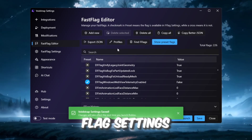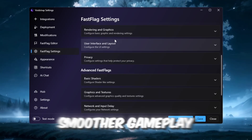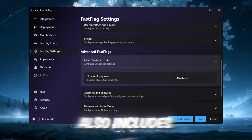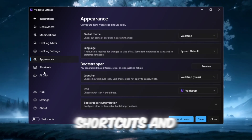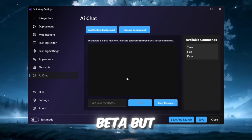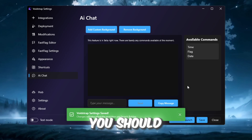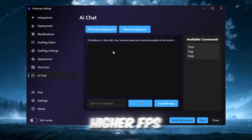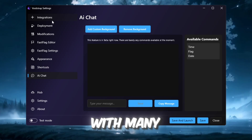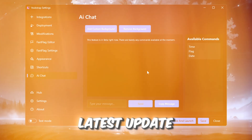Then open the Fast Flag settings tab and apply ready-made optimization profiles for stable FPS, smoother gameplay, and better ping. Voidstrap also includes sections like Appearance, Shortcuts, and an AI chat tool that explains flags, which is still in beta but very helpful. Close Voidstrap and always launch Roblox through it. You should immediately notice smoother gameplay, higher FPS, and lower delay, with many players reaching 300 to 500-plus FPS after the latest update.